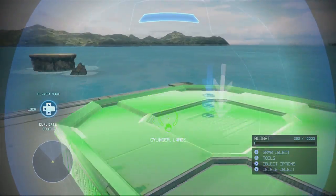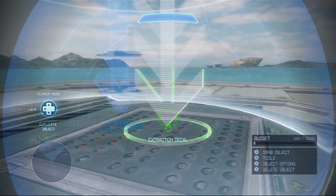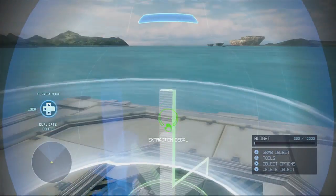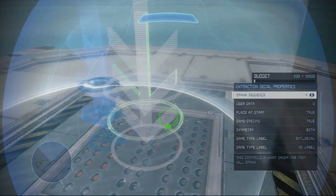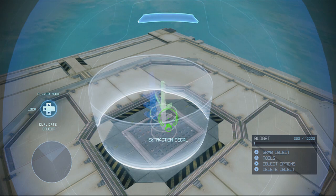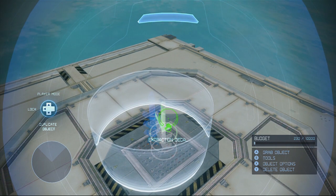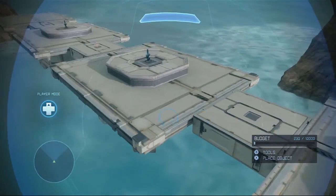Now for Charlie, this is where it gets interesting, because as you'll see, we actually have a Charlie, a Delta, and an Echo. The reason for that is because it's possible for the attackers to capture the Charlie objective without the game ending because of scoring, and there's a long story behind that.